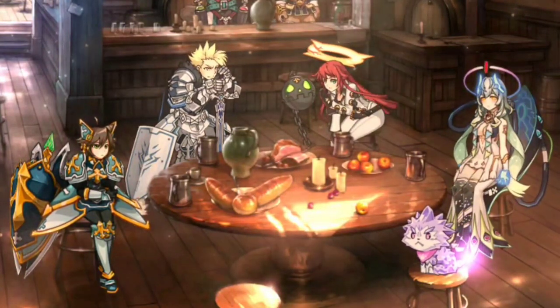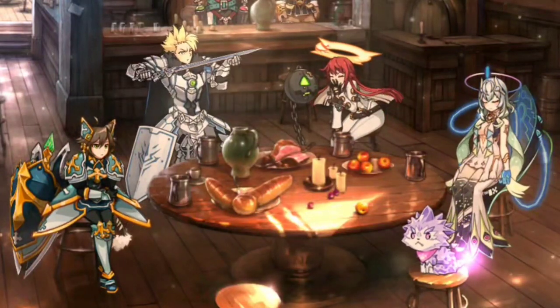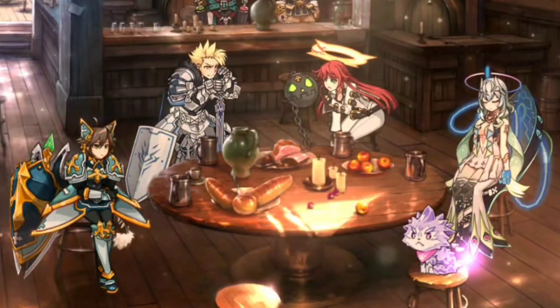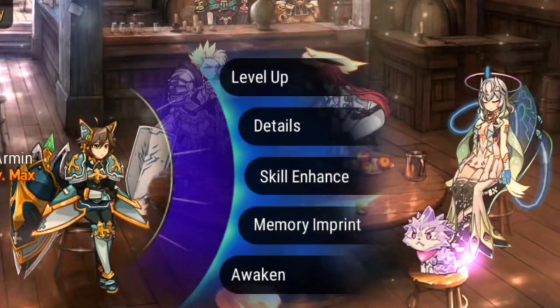This is Ashknocks — it's time for the showcase of the buffed up version of Armin. I'm going to be pairing her with Jack-O, and Jack-O helps the hero in the back to stun, stun, and stun.